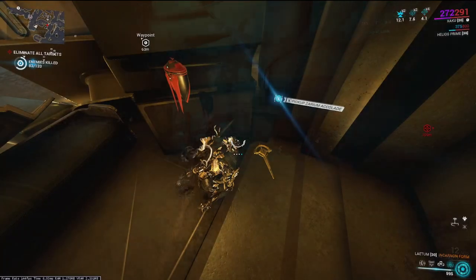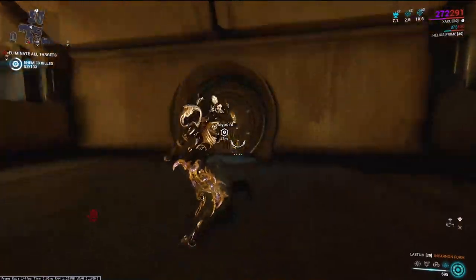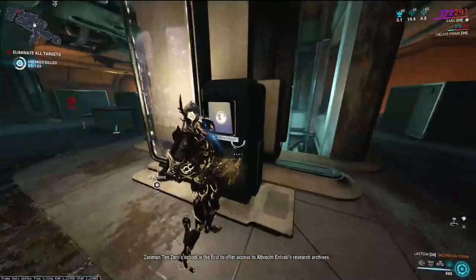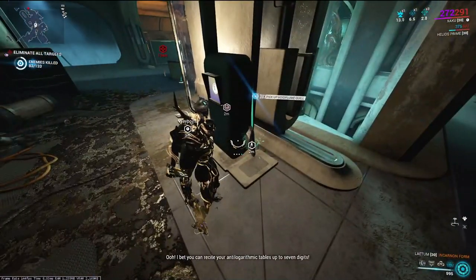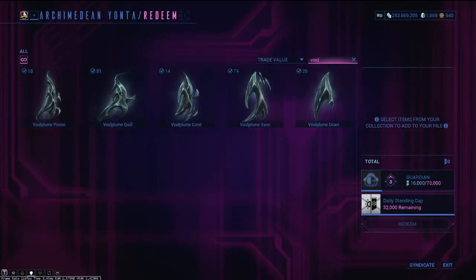As for the other Void Plumes: Quill is found by giving Cephalon Melika an accolade, which is usually found by searching in the same way, so this build will still be useful. It can also be gained from Ravenous Angels within the Void Armageddon missions, and even by completing bounties for Quinn. The Void Plume Pinion is found by completing void angel statues and successfully defeating the angel that awaits for its rewards.